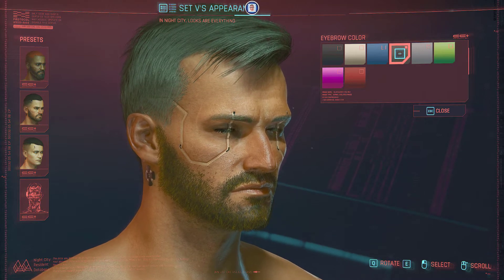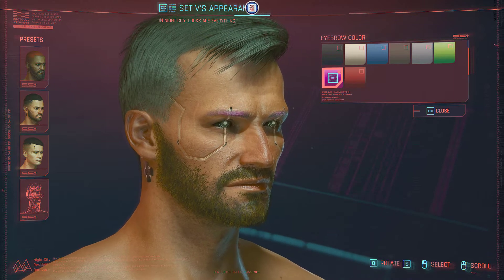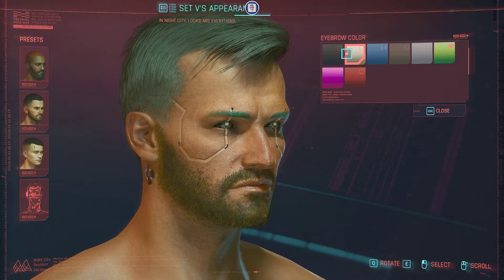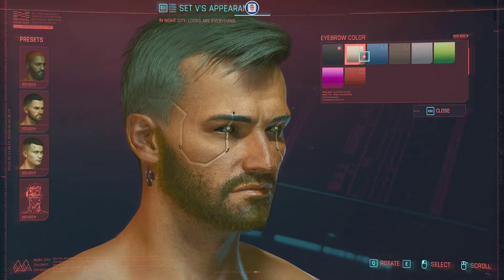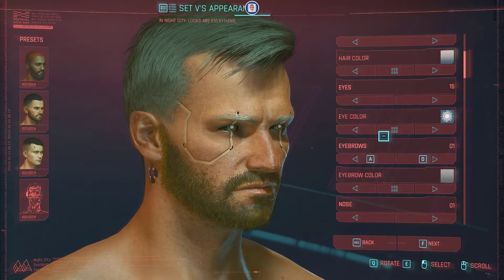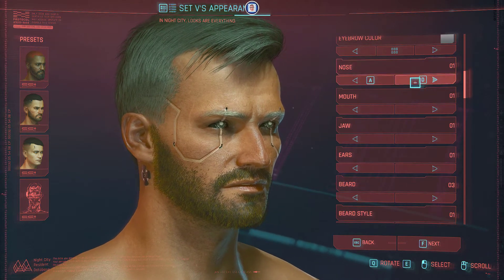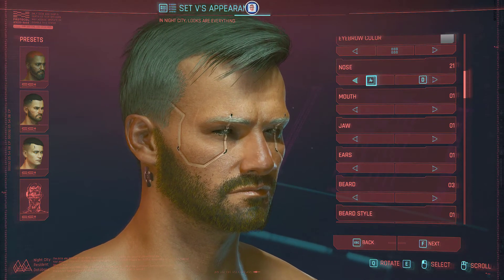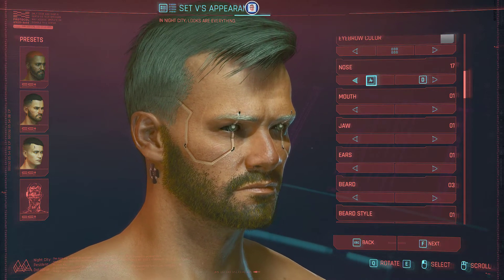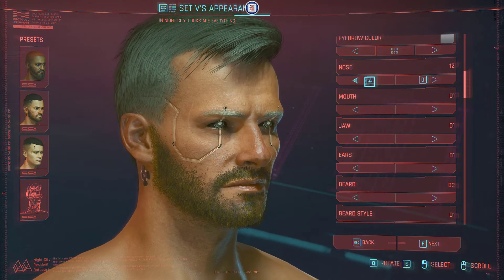Let's see — the purple, the red, the green, the black... okay, let's settle for that one and move on. Next up is the nose. You have 21 different selections for the nose. Let me turn the face so we can better see what we're selecting.